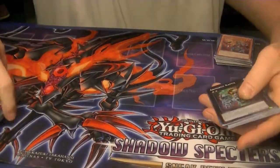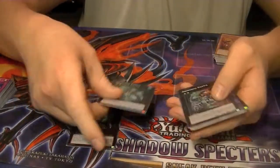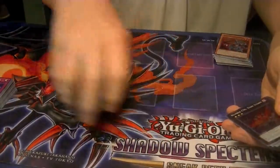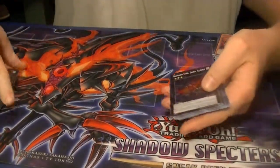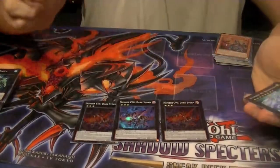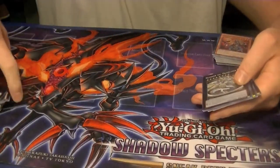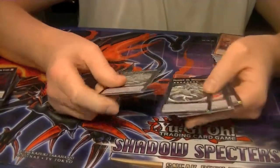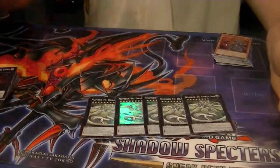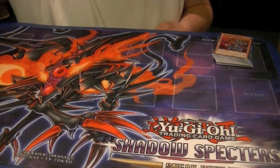For our Super Rare Exceeds, we pulled Arm Kappa four times. For the cover card C96 Dark Storm in Super, we pulled five copies. And that does it for our Supers from the case.